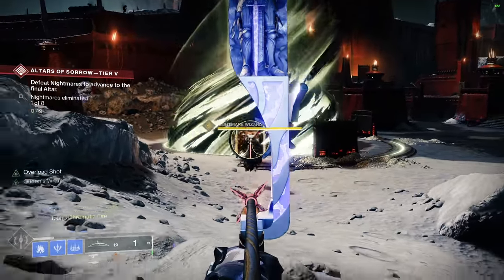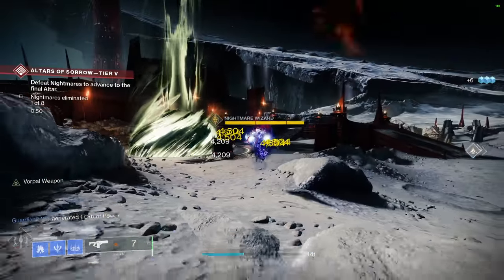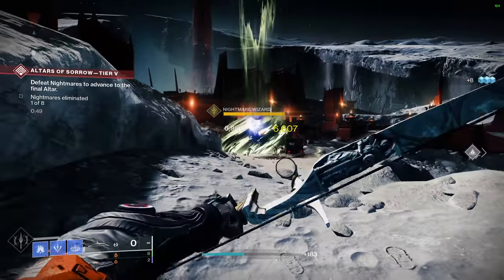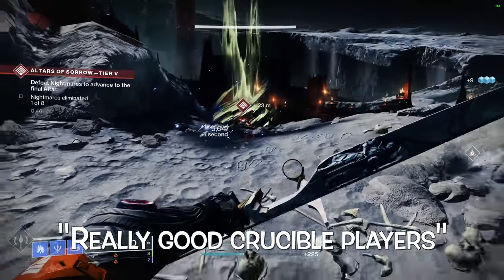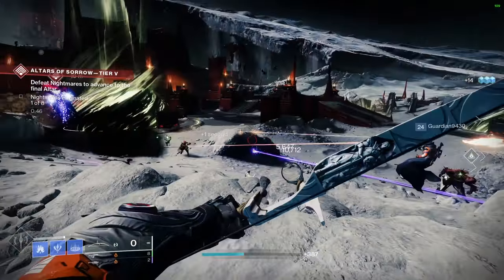Coming in at number 5, we have the best option to dodge battle eye: Wish Ender. This kinetic bow, available from completing an exotic quest, was first introduced in Season 4 alongside the Forsaken expansion. This bow is known for its intrinsic ability to do what most really good crucible players could do last season, but oddly, those same players are nowhere to be seen this season, and I wonder why.